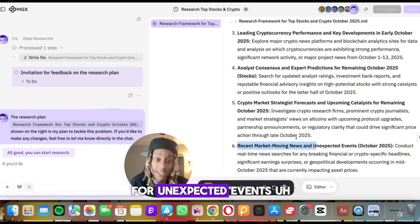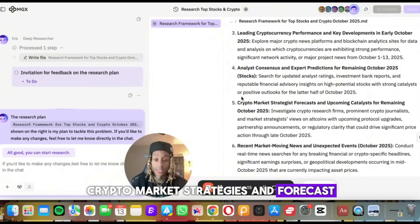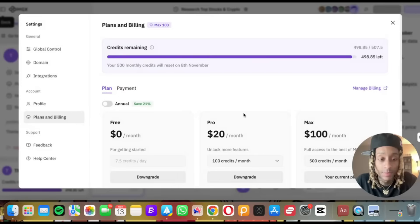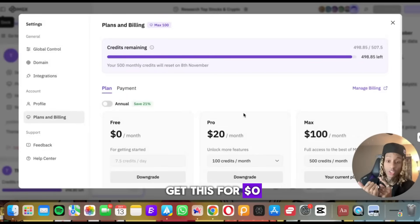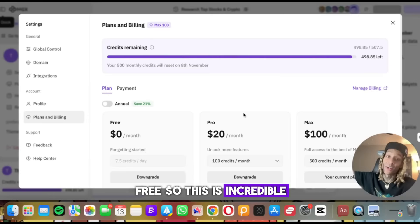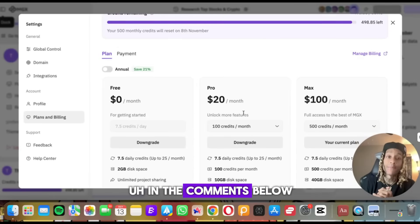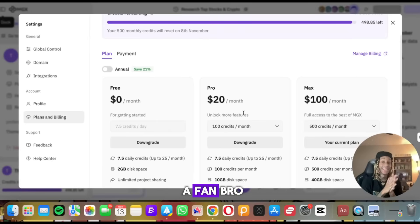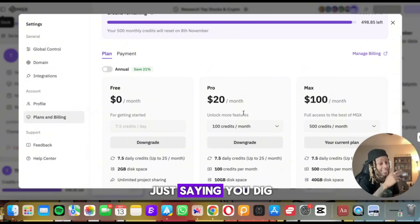It even tells you about recent market moves for unexpected events, crypto market strategies and forecasts. This is fire — and that's with Deep Search, so thank you IRIS! By the way, if you enjoyed this video, the link to get this for zero dollars is below. Let me know what you think of this tool in the comments, like the video, subscribe to the channel. This is MGX — I'm a fan. These AI tools are going to start taking people's jobs.